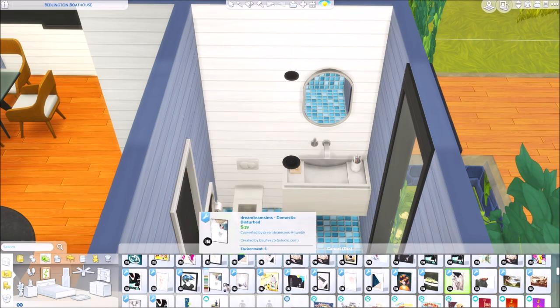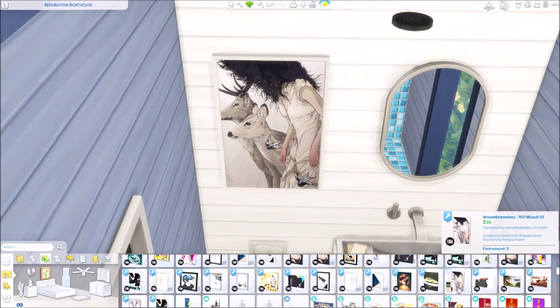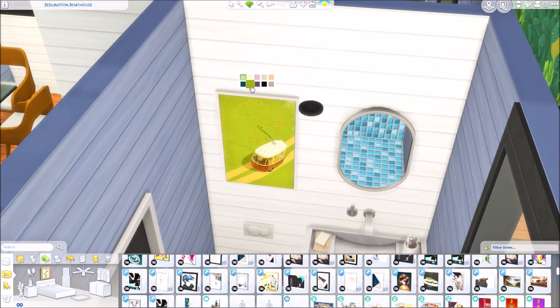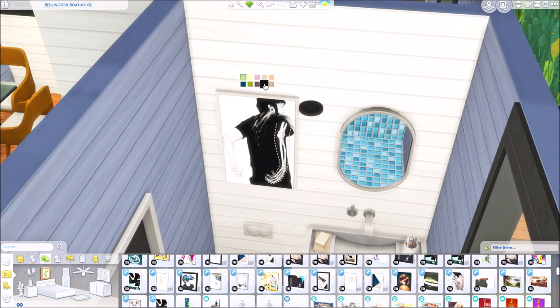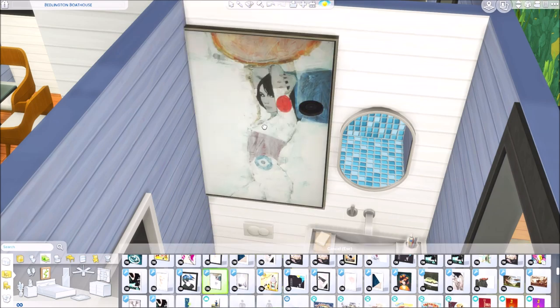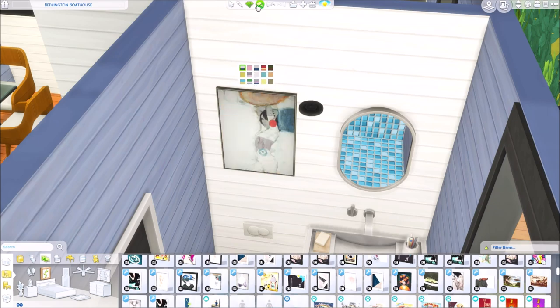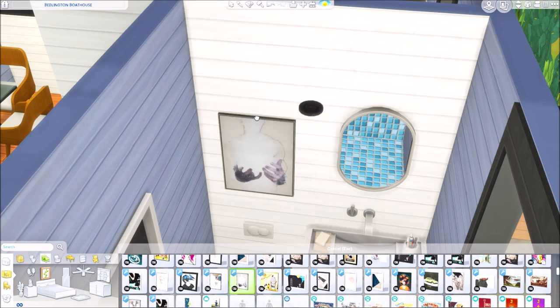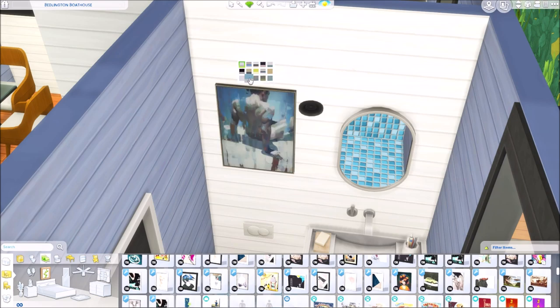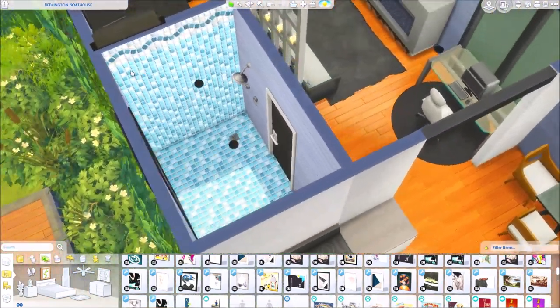Why not use a custom content painting in the bathroom? These are by Dream Team Sims — I believe they converted some from Sims 3, by Bow 5 Recolors by Ninja Unicorn. I'll leave a link below. It's been a while since I've downloaded them. We'll just do a fun, quirky one — but I have to be careful because one of these has a naked man in it, so some of them are quite revealing. We'll do this one — yeah, that's a little bit better.